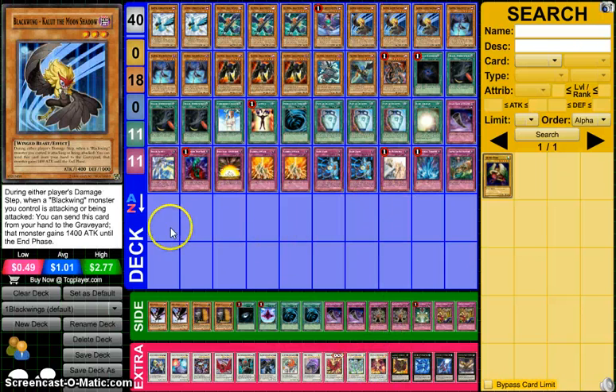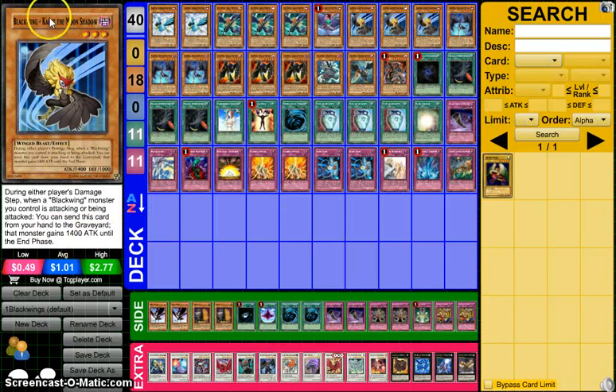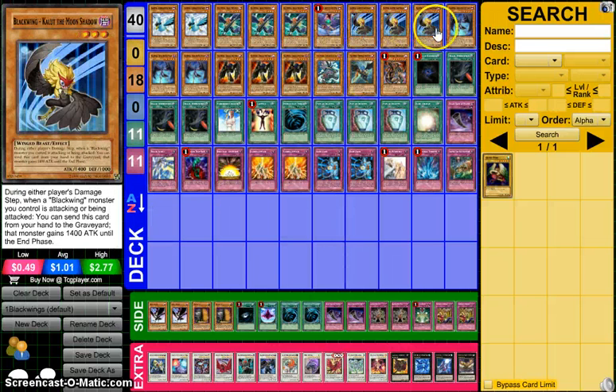Next we've got triple Kalut, which is the best battle-reactive hand trap in the game in my opinion, and that is for two reasons. One is that unlike cards like Honest or Bujinji Crane, Kalut can stack — you can have a monster battling and have it gain 4,200 attack by dropping 3 Kaluts, which is pretty crazy. You can get a Steam up to 5,000 attack. The second reason it's the best is that you can use this when it attacks directly — it says 'when a Blackwing monster you control is attacking or being attacked,' so a direct attack counts. You can get your Steam to 5,000 attack and deal 5,000 damage in one turn with your Steam and triple Kalut.